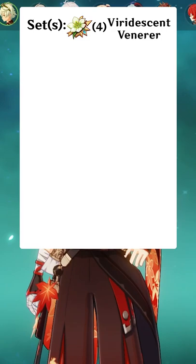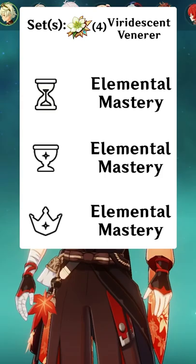Four-piece Viridescent Venerer is the best for all builds. You want triple elemental mastery, prioritizing energy recharge in your substats, and a little bit of crit rate if you're using Favonius Sword.